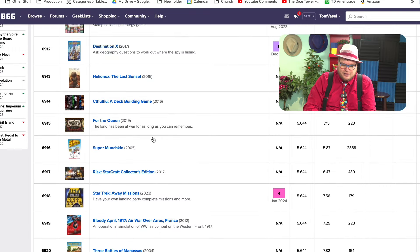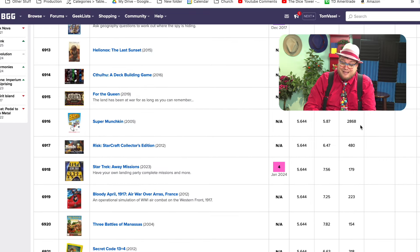Cthulhu, a deck-building game. Oh, here's Super Munchkin — look how many ratings that has: 2,868.